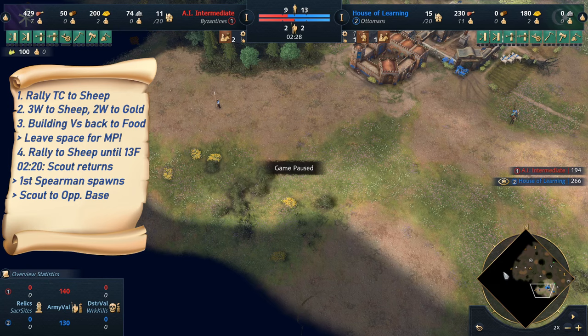Now we are at 12 villagers on food. We don't queue anymore because right now at 2:50 you will be able to drop your landmark. In this case, I place it a little further towards the outside because there is still the straggler tree I've chopped and I don't want to waste time chopping another tree — though I could have done that too if I really wanted the optimal base layout.